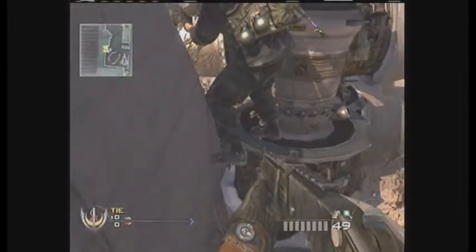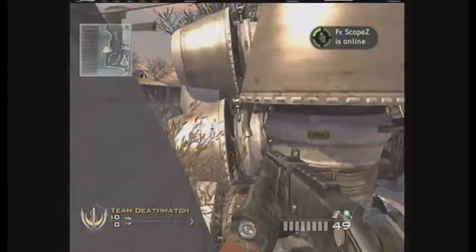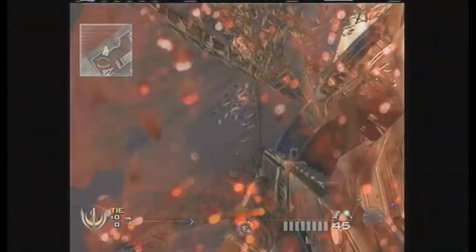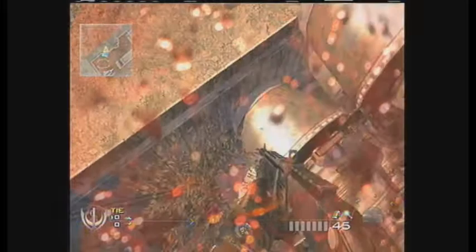Hey guys, this is Bunnies bringing you a new shotgun jump on Trailer Park that me and my friends IVPI and Puppies found — both their links will be in the description below the video. All you do is come to the part of the map where all the airplanes are broken down, and there's this little part that fell off, and you just jump on that — just shotgun jump — and then you get on.